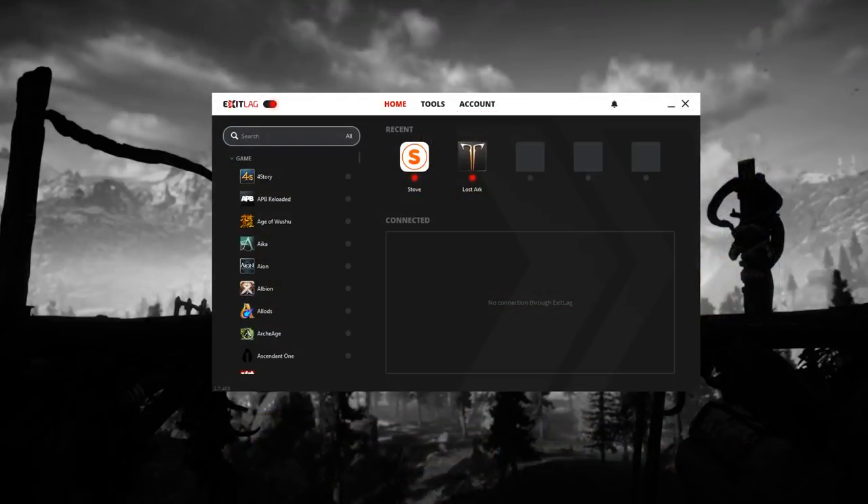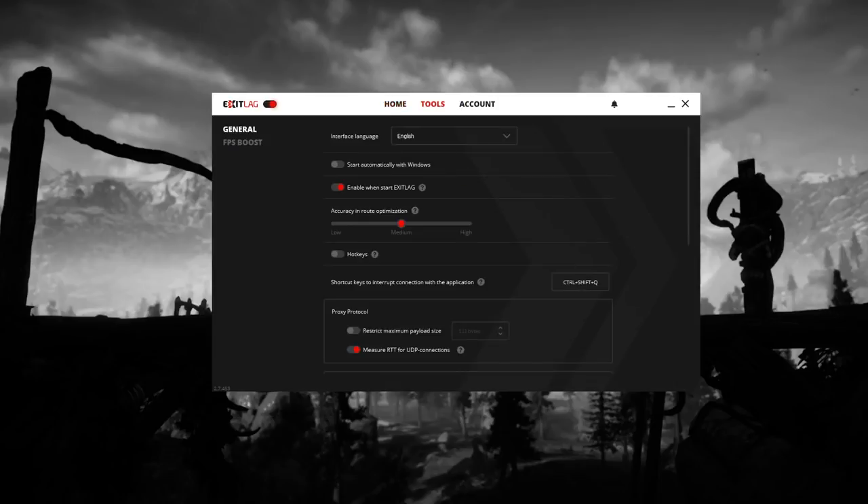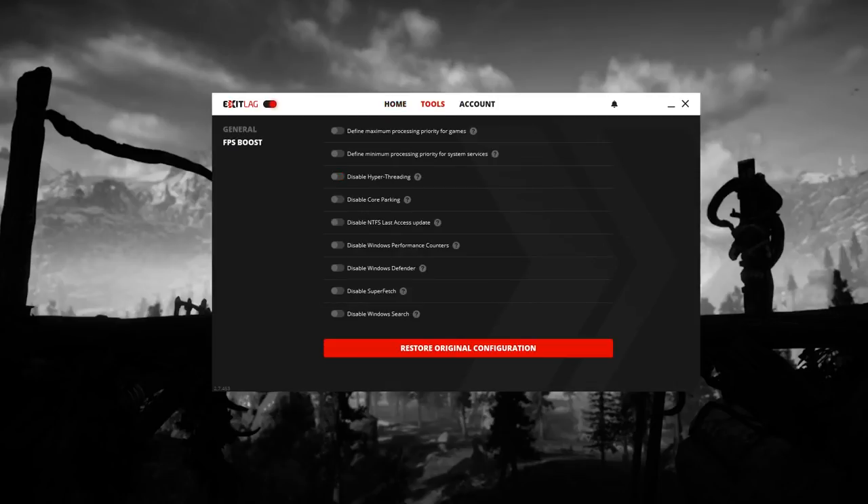With Exit Lag, you actually pick and choose the applications to affect, so it will allow you to connect only the game and the services you need to this VPN, which lets everything else you're doing on your computer run through your normal connection — like Spotify, YouTube, or streaming. And if you check out the Lost Ark Discord, links in the description, they're going crazy about this over there as well.